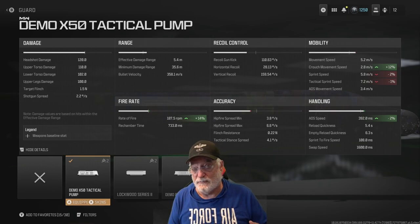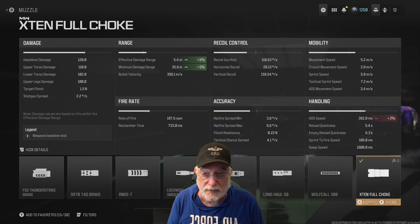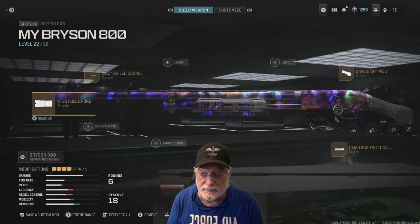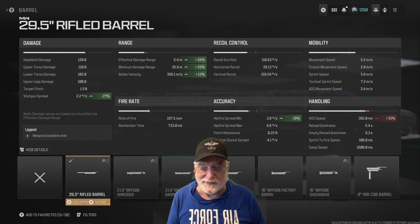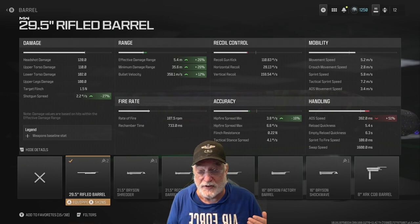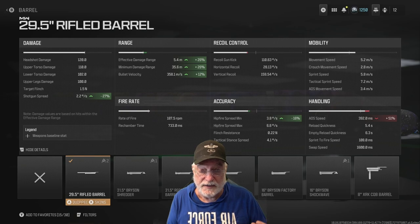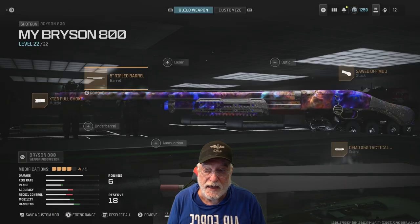The Demo X50 tactical pump is a must-have — it increases your rate of fire by 14% to 187.5 rounds per minute, exactly the same as the newly buffed Bryson 890. The X10 full choke increases the damage range slightly and impacts ADS by 2% — you won't notice it, it's already slow. The 29.5-inch rifled barrel increases damage range up to 5.4 meters with minimum damage range at 35.6 meters. Bullet velocity is 358 meters per second, putting the hit-scan range at 18 meters.